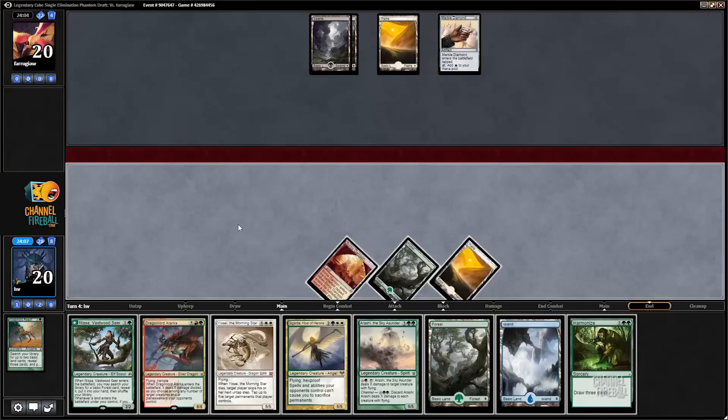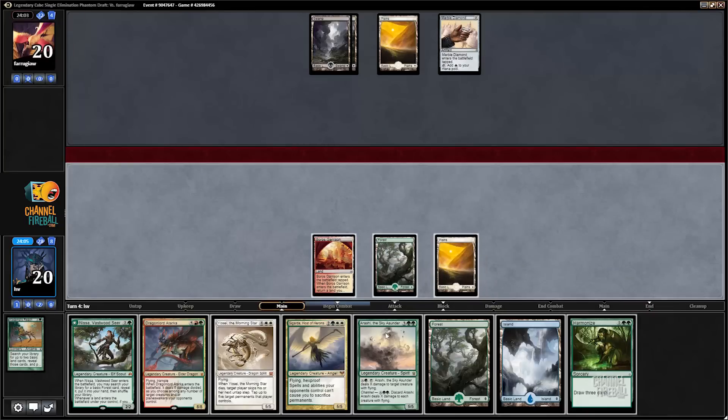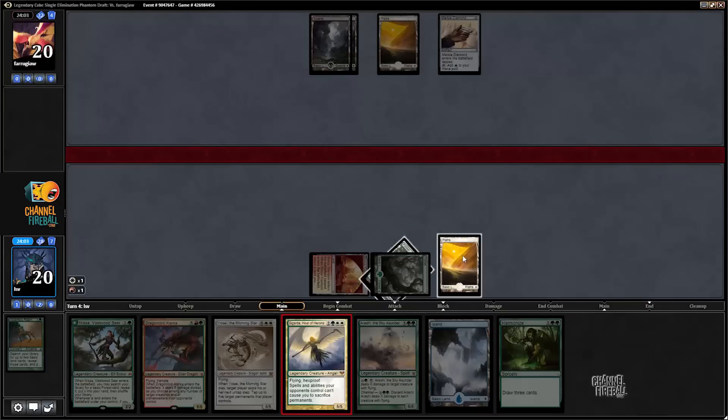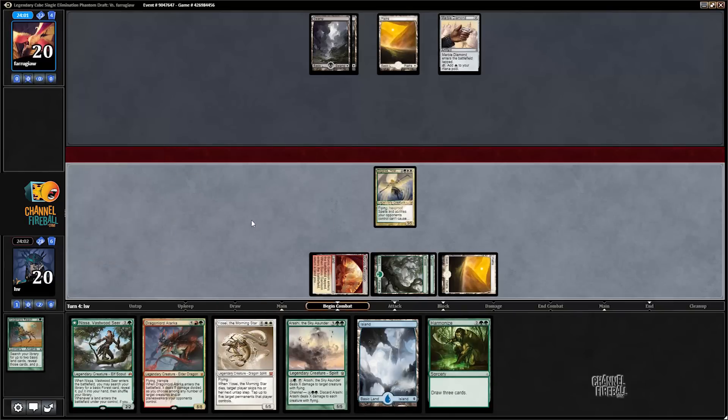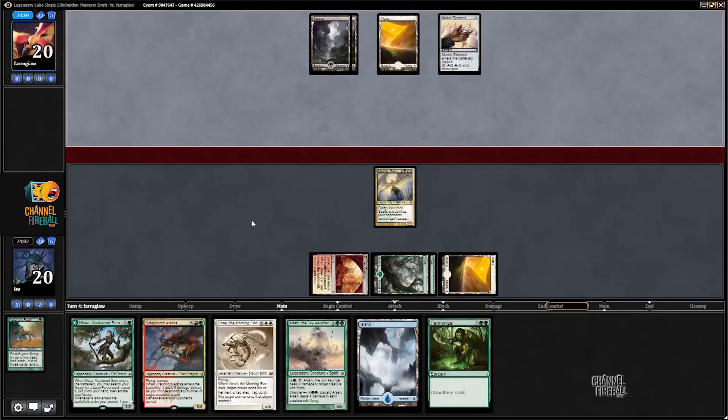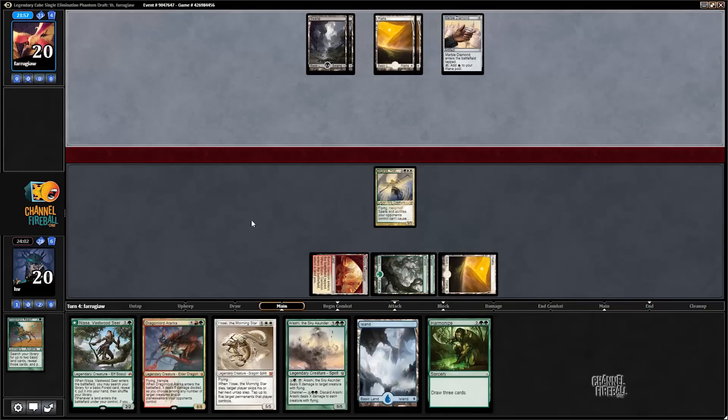Dark, black, white - is my opponent only two colors? That'd be impressive. I've drafted the Legendary Cube a couple times and ended up in five colors every time. Let's smash with Cigarda - there's basically nothing my opponent can play on their turn to kill this because it can't get edicted or targeted, so opponent has to untap and wrath. But it'll at least take their turn to do that.